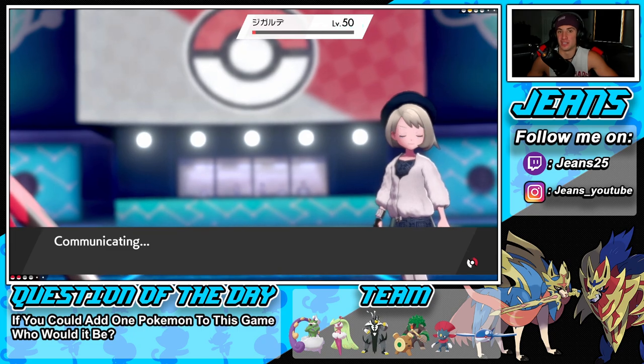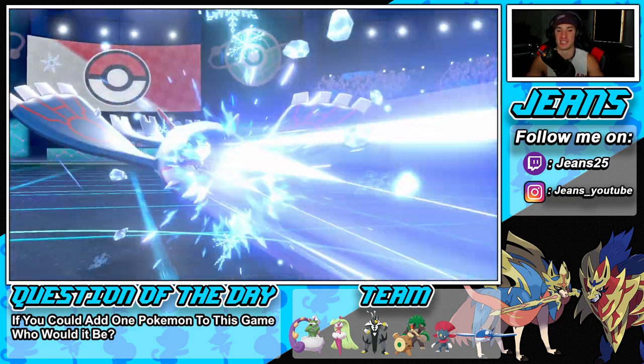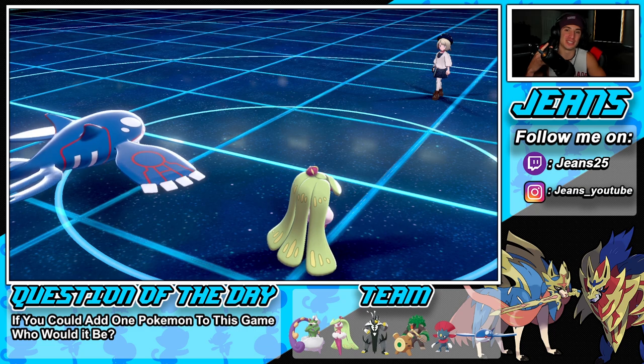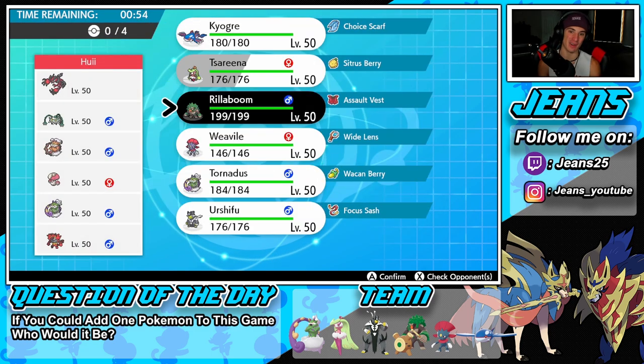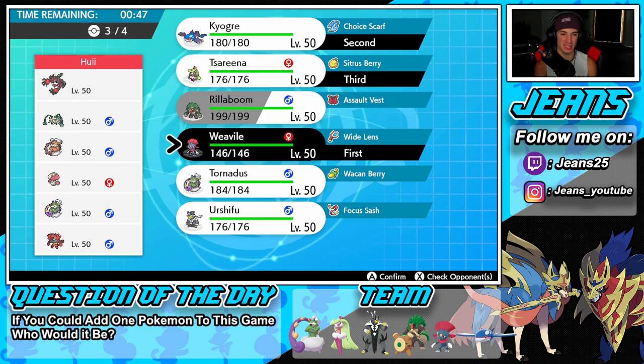We're sitting at 2-0. This team is so hard to beat — it just makes this game easy. If you want to push high ranks, use this rental code right now. GGs, Zygarde get out of here. Now we're going into battle three, looking for that perfect record. Going up against a Yveltal team alongside Ferrothorn, Landorus, Amoonguss, Tornadus, and Incineroar. He has no weather control, and the only Fake Out he has is on Incineroar.